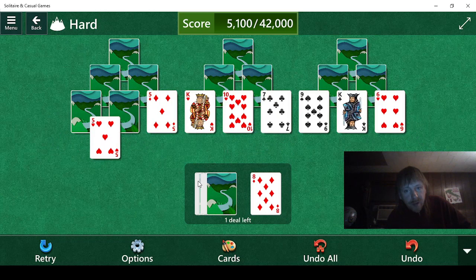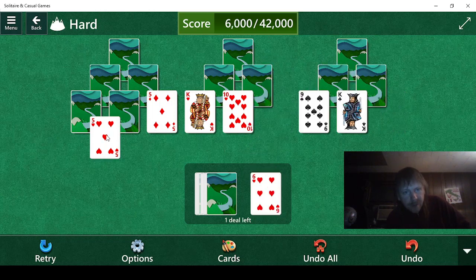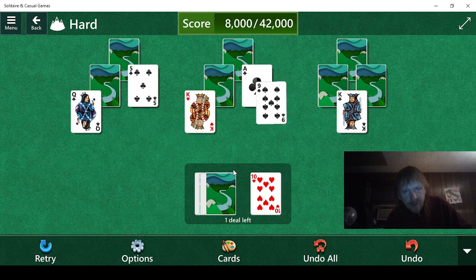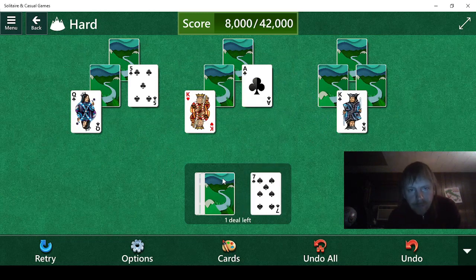3 doesn't help. 8. Then 9 — 10 or 7, 6, 5. I think 7, 6, 5, 4, 5. Then 9, 10, 9. 8 doesn't help. 7 doesn't help.